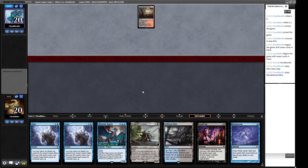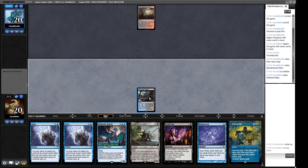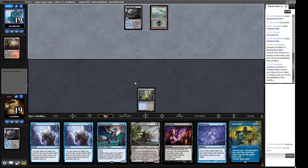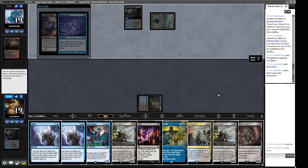A Bloodstained Mire - they just play and pass. Drawing a Forceful is nice. I'd like to crack Polluted Delta in response to our opponent cracking their Bloodstained Mire. We know we're not getting Wasteland'd this turn. If our opponent is on some sort of Reanimator deck we'd like maximum interaction. They play a Thoughtseize - I want to Brainstorm in response to hide Force of Will.